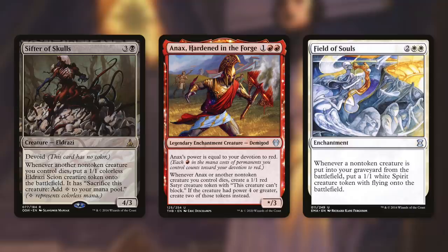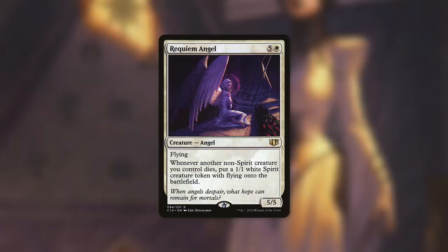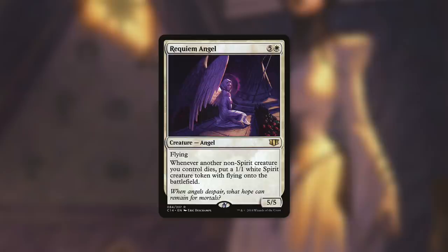Outside of creatures that care about when they die, we've got some creatures that care about when other creatures die. It's time for Tactic Number 6: Life Insurance. First up there's Sifter of Skulls, which says whenever another non-token creature you control dies, put a 1/1 Eldrazi Scion token onto the battlefield — you can sacrifice it to add colorless mana. This essentially replaces our non-token creatures and gives us temporary ramp. Anax, Hardened in the Forge says whenever Anax or another non-token creature you control dies, create a 1/1 red Satyr token that can't block — or two tokens if that creature had power four or greater. Field of Souls says whenever a non-token creature dies, put a 1/1 white spirit with flying onto the battlefield — a fantastic effect especially on an enchantment. Finally, Requiem Angel says whenever another non-spirit creature you control dies, create a 1/1 white spirit with flying — so she can replace any of our creatures including tokens, as long as they're not a spirit.